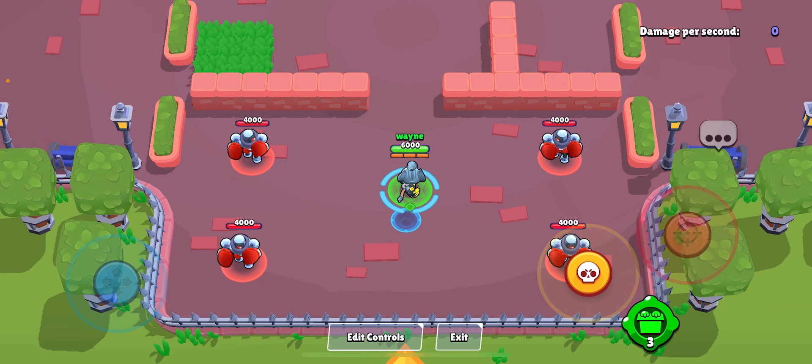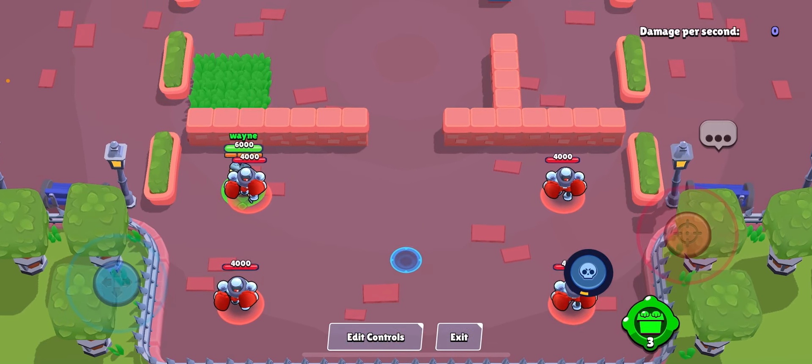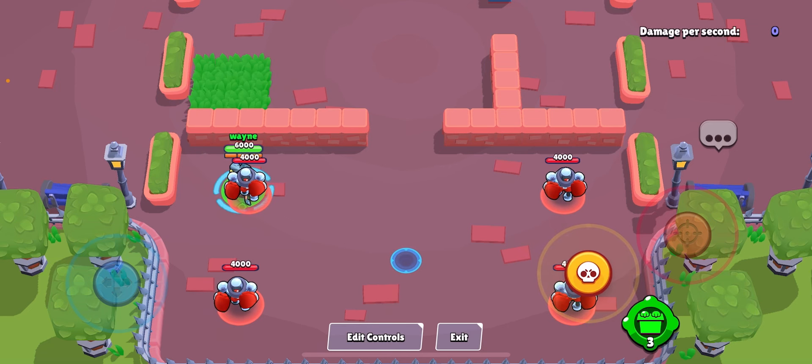For Kit, when you use your hyper charge and then your super and you go on to an enemy - which isn't available in the training ground - you will have invincibility for the stun that you are doing to the enemy as you are supering them. Normally the enemy's teammates can shoot you and you lose health, but when you press your hyper charge and go on to an enemy, the enemy's teammates can't shoot you because you have an invisibility shield.